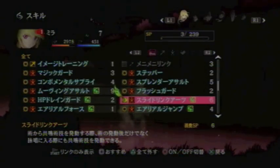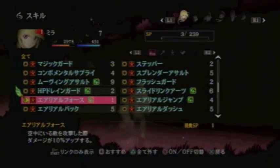Next comes Slide Link Arts. This allows Link Arts to activate at the start of a spell rather than at the end of its animation. So normally when you're doing a Link Art, you have to wait for the art to be cast, then you're able to use your Link Art. With this skill, when you first start casting, you're actually able to use a Link Art immediately. Next is Aerial Force, which increases the damage dealt to enemies who are flying in the air by 10%, whether forced into the air by an attack or flying on their own.